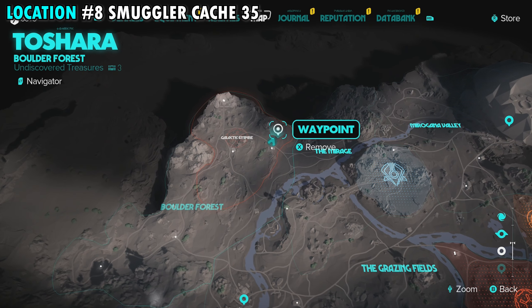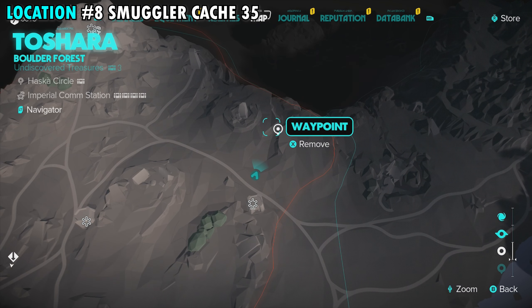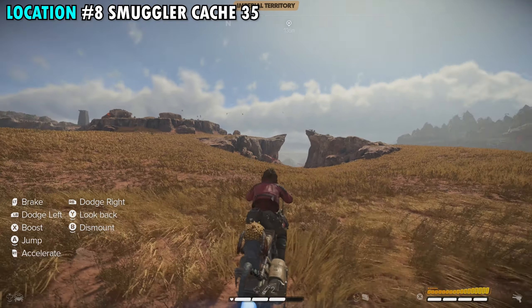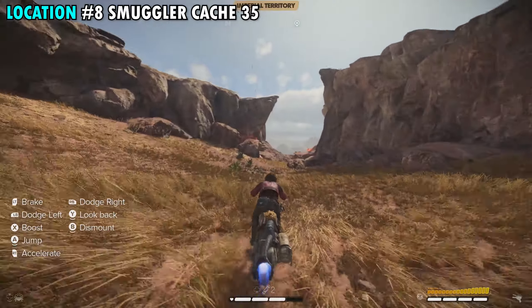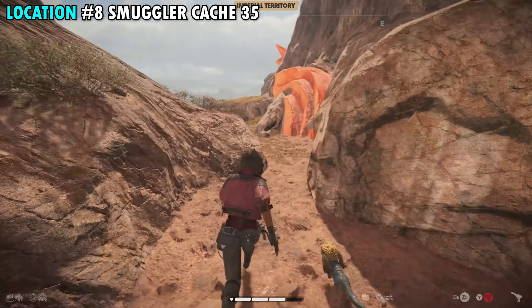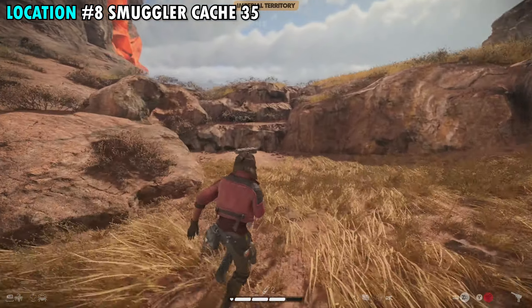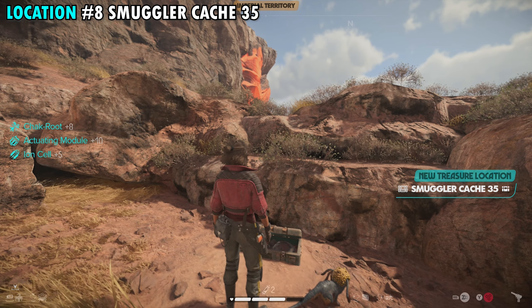Treasure number eight is found on the far northeastern side of the Boulder Forest — a smuggler cache in a little crevice between the mountains. Starting from the south, you'll spot the small opening. Take your speeder and ride all the way through. Once towards the back, hop off and follow the little pathway all the way to the end. Against the rock in the back corner you'll find another container in the ground — open that up for treasure number eight.